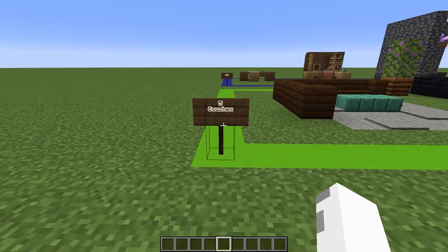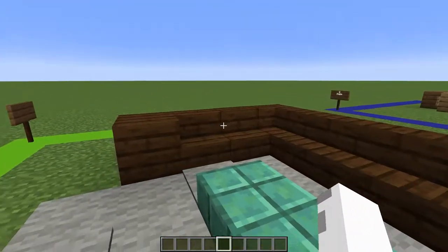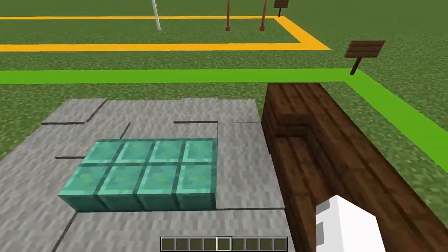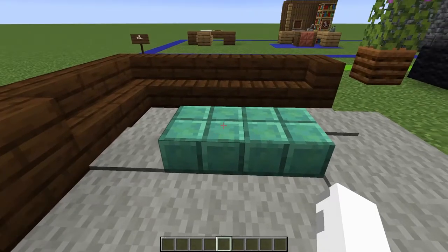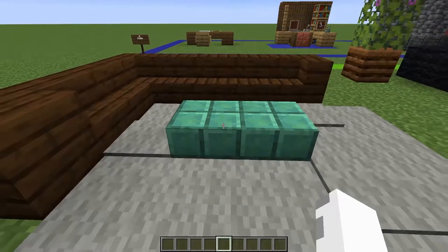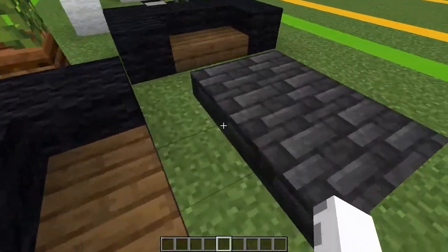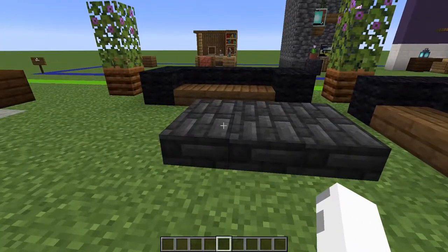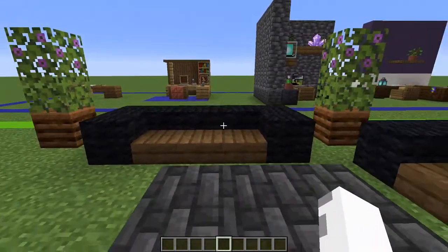Now we're on to the five couch designs. For the first design, we have dark oak stairs and a dark oak block formed in a pattern that would be a couch, then a carpet and a nice little coffee table made out of oxidized copper slabs. Over here we have two wool black couches with nice wooden seats and a deep slate coffee table with some bushes on the side for a little bit of greenery.